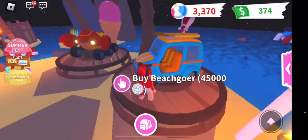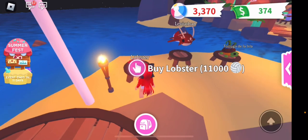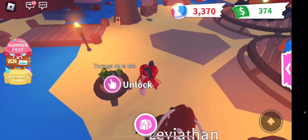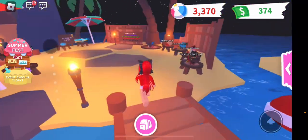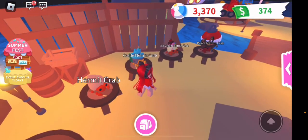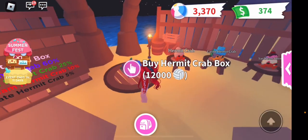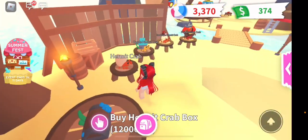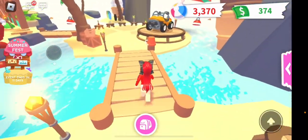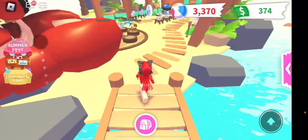We'll look at the vehicles. This one is the Beach Goer and this one is the Krabby Cruiser. And then the other pets: the Lobster, the Leviathan, and the Turtle from the Island. Next is the Leopard Shark, and these two pets are coming out in four days. Then you have the four hermit crabs — the normal one, the Castle Hermit Crab, the Ice Cream Hermit Crab, and the Pirate Hermit Crab. But you can't just buy these — you have to buy a hermit crab box, and if you're really lucky you can get the one you wanted. It's $12,000 for a box. In the last section we have toys, propellers, and the Beats Buggy vehicle, which is really fun.